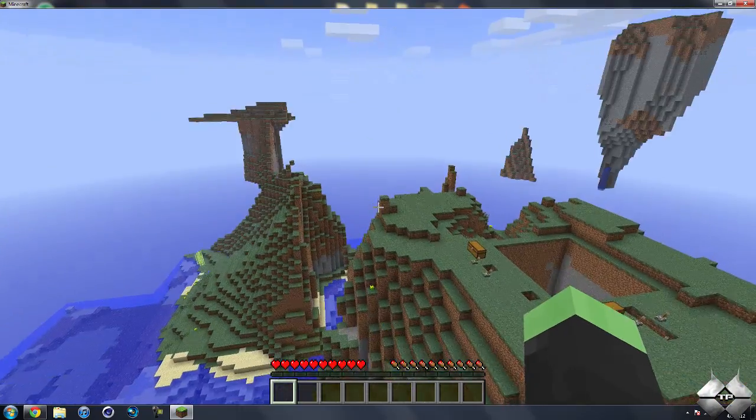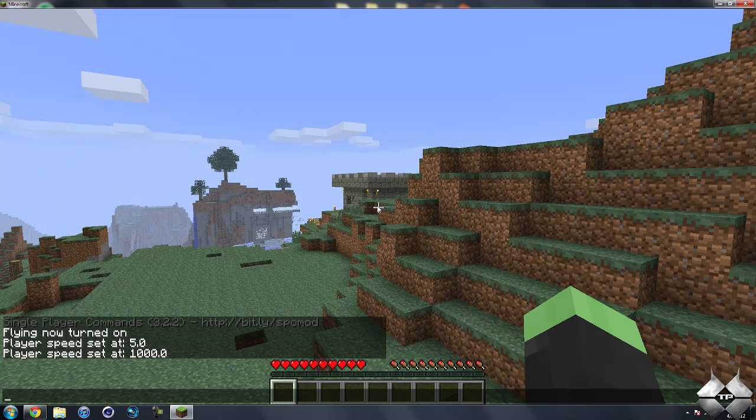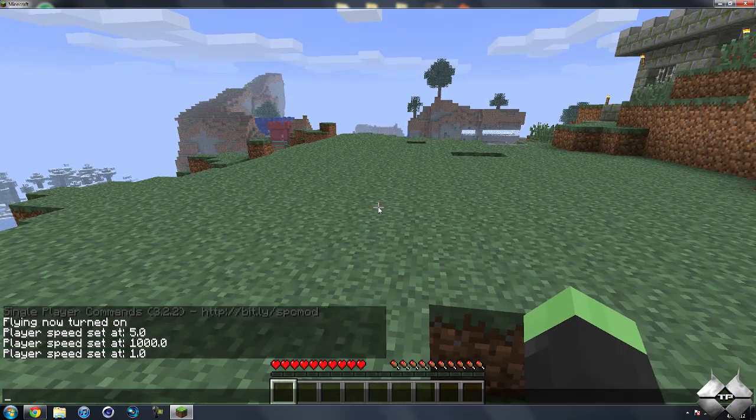Hopefully this is the right way back — I think it is. Okay, I don't want to get lost, so I'm going to go ahead and turn that speed back to normal. If I do setspeed and then 1, we'll be back at the normal flying speed. Go ahead and land here, and then I'll turn my flying off by typing in fly again.